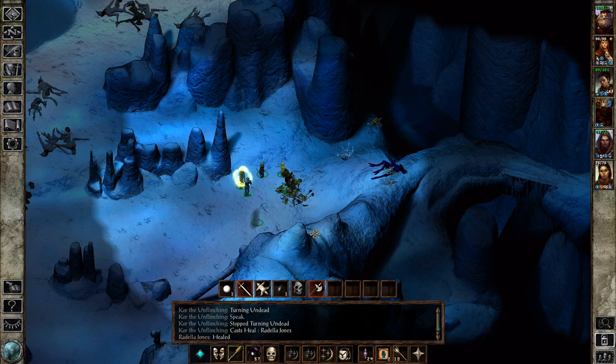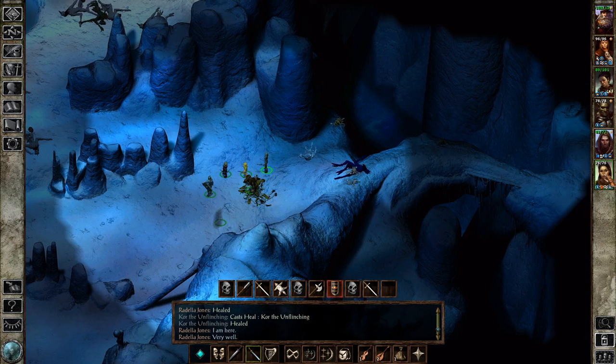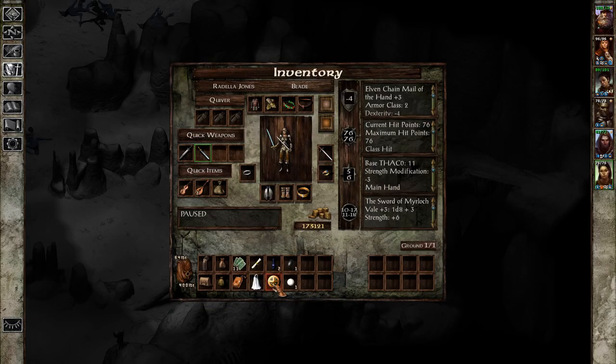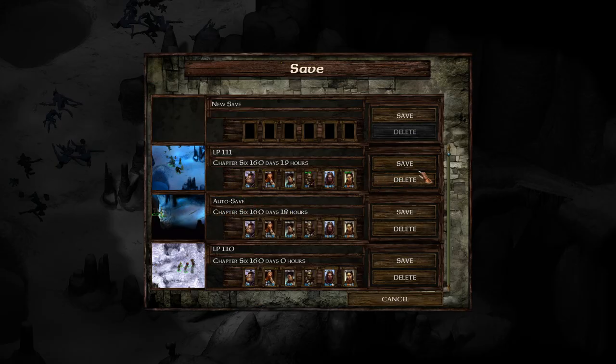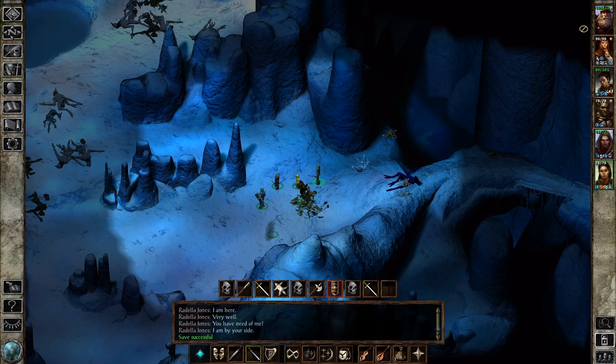Everyone else didn't take that much damage. As for treasure, we have a plus one buckler and a couple of gems. That's not even a high quality sword. We know this is a small shield plus one, and we know that these gems are worth a trifling amount of coin. Let us save before we do our level ups, just in case I do something critically wrong.